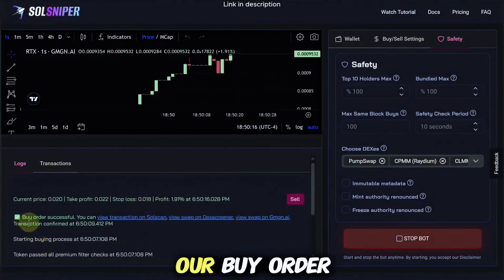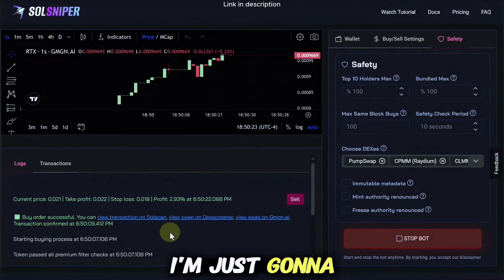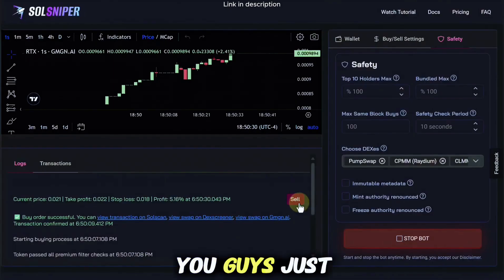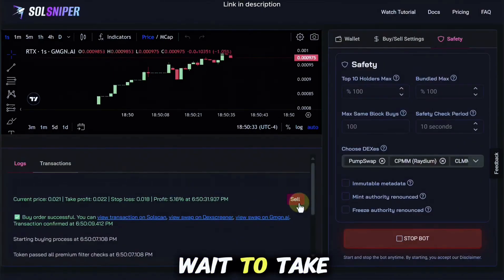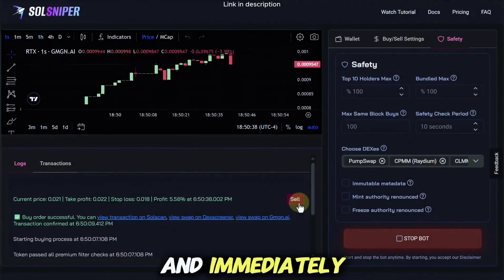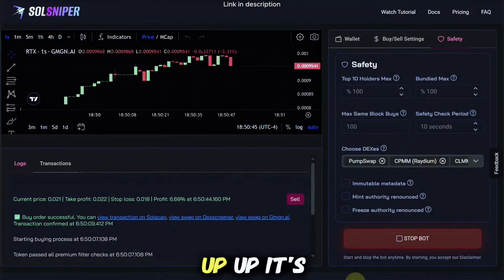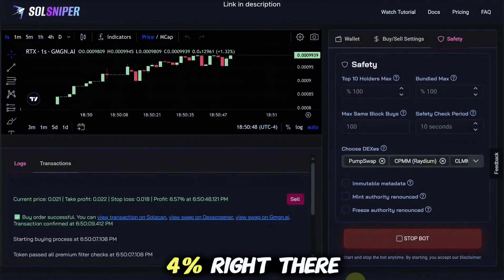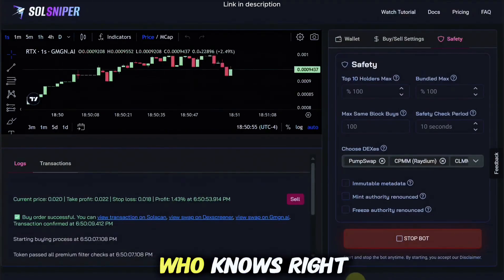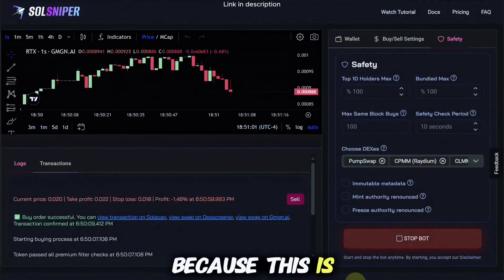It might just be that we could not get past the safety checks, but look — we are in. Right here you can see our buy order was successful and we're up around two percent right now. Things are moving, so I'm just going to pull back and let the bot do its thing. By the way, there's a sell button right here — if things are going crazy and you can't wait to take profit, you can always hit it to get out immediately. It's going up, pulling back — we're up about four percent, breaking above six, back down to three.